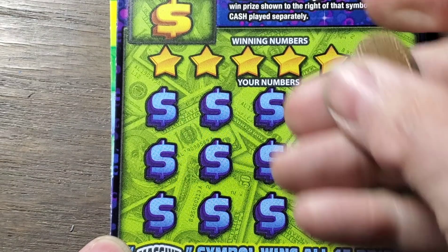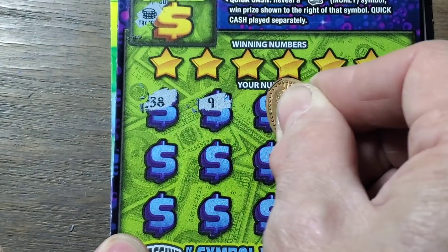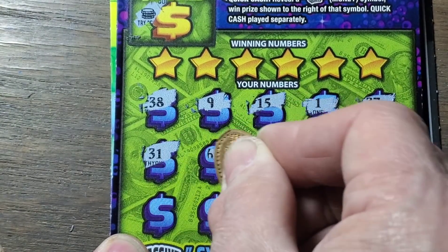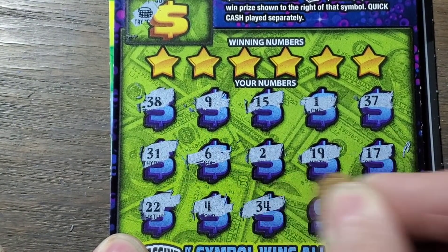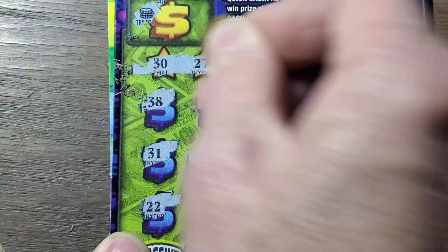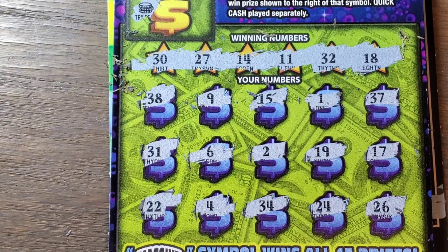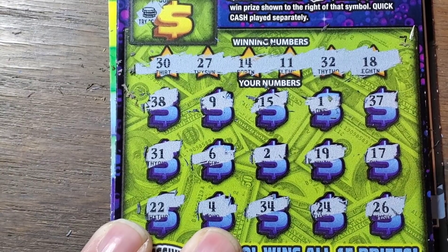Let's see if we can find a money symbol up here first. Those are coins — they won't work. So let's go looking for a symbol. Symbol hunting on this ticket. Hard to find it ten times, because it'll be at least a hundred bucks. Nope, no symbols. Of course it's the matching number portion of the game, and hopefully we will find some of those. Try 11, 14, 18 — we don't have those. 27, 30, and 32 — don't have those either. Silly ticket. On to the next one.